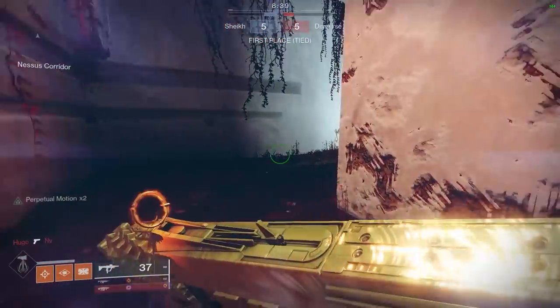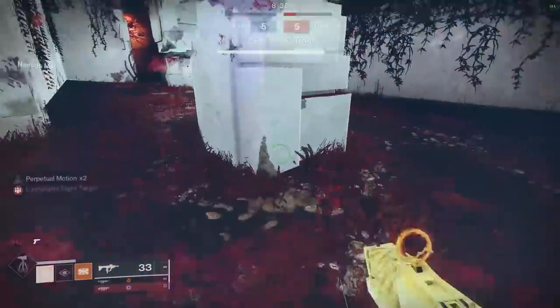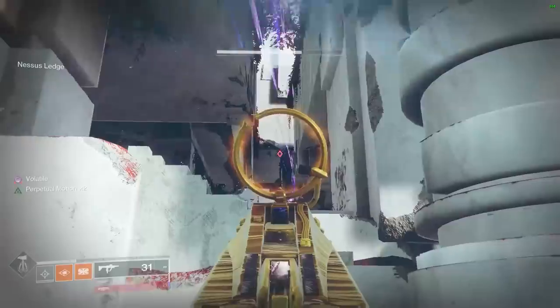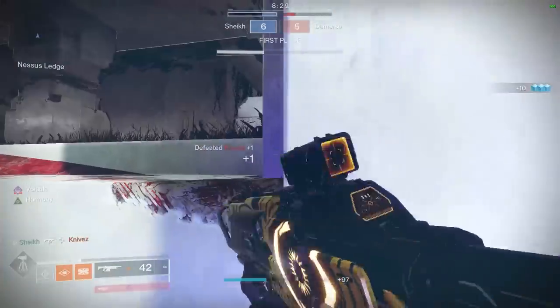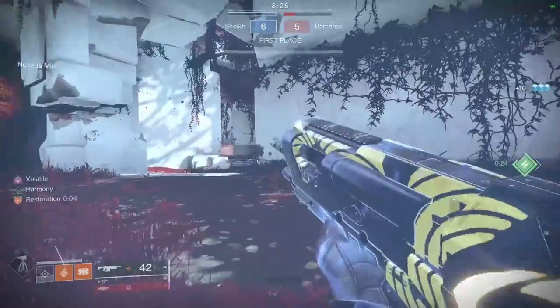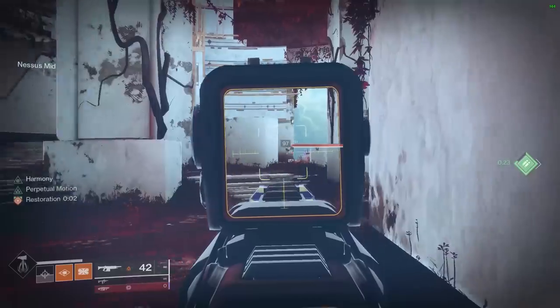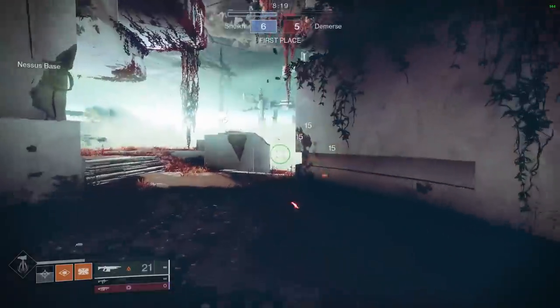Today we are using the Trials of Osiris auto rifle — the Summoner Adept — and we have a build that makes it more interesting. We're on Solar Titan in PvP, which is an endangered species — you're not going to see many of these. We're also running double primary. The gameplay today is on Convergence in Rumble with SMG and auto rifle.